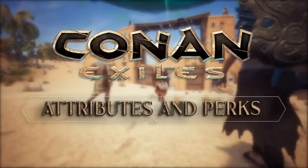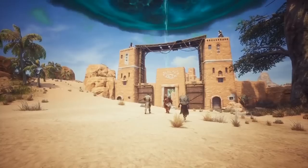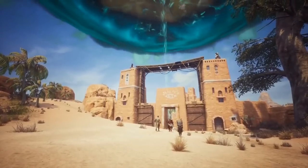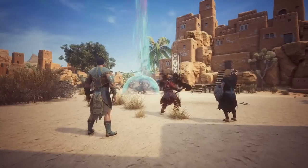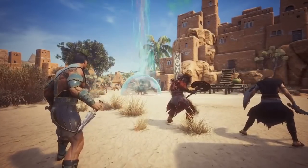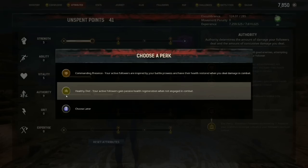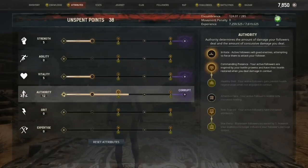Hail and well met, Exiles! This week we'll be talking about the Attributes and Perks revamp. By revamping the system, we could rebalance perks and attributes to improve viability across the board, as well as integrate sorcery. These changes will affect combat, followers, resource gathering, and more, in addition to adding a twist of corruption to these perks. Your max attribute points have been reduced from 390 to 60, so your choice of points placed has more impact. At every 10 points, you can choose between two different perks.